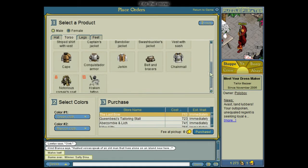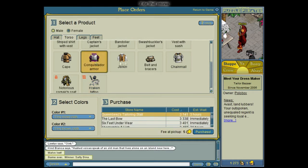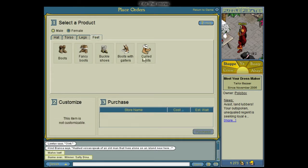While Puzzle Pirates is free to play, you can spend real money to buy doubloons. You can exchange doubloons to pieces of 8, but you can also exchange pieces of 8 to doubloons, so you aren't really forced to spend any real money on this game if you don't want to.